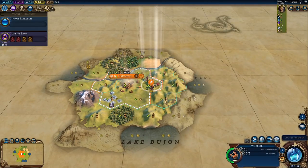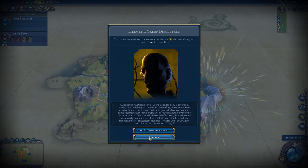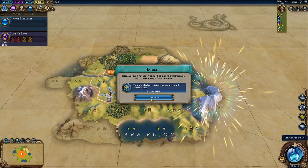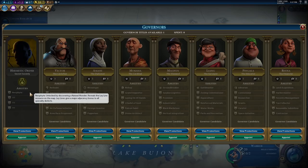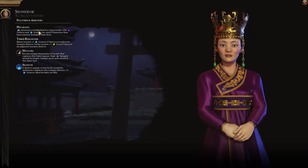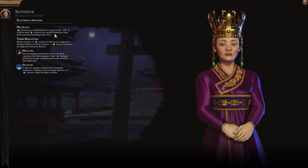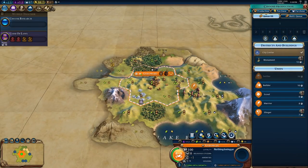Found the city on the spot. I want to see this natural wonder — it's Mount Everest. And we got a governor in turn one. This is so good. When secret societies first came out, one of the first things I tested was ley lines and save wounds, and they don't stack. So I'm not going to go for the hermetic order right now. We're going to go for Pingala. Korea has a really nice synergy with all the governors — governors established in a city provide 3% culture and science for each promotion they have, including their first. So in five turns, boom, 3% bonus.